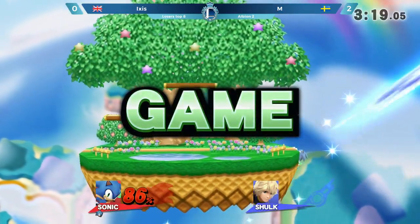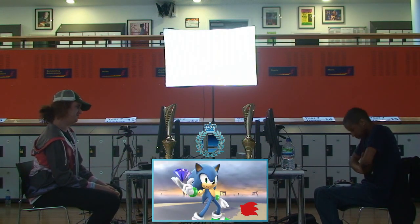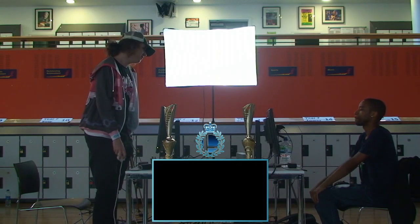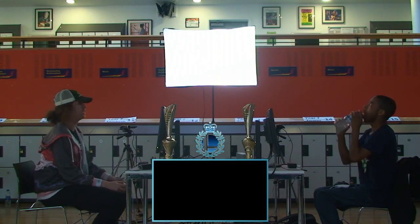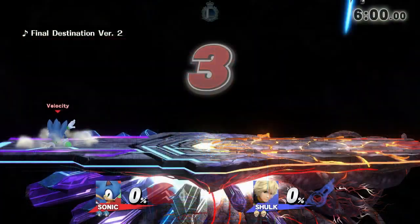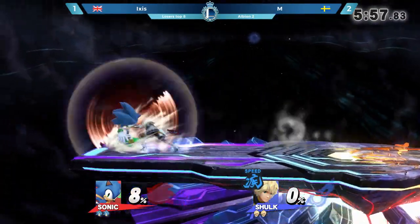Excellent read of the air dodge. 2-1 — Ixis gets one on the board. He's really digging deep right now because he knows M is a very, very dangerous player. For most of this set, outside of the early part of the first game, M's been in control and dominating the pace. And for a character like Sonic who's all about closing and opening space whenever he chooses, that's a bad position to be in. Ixis has spent a lot of time in this set in the corner.